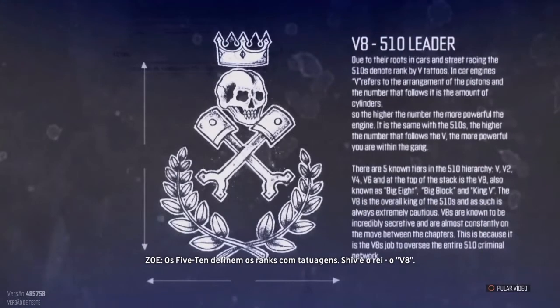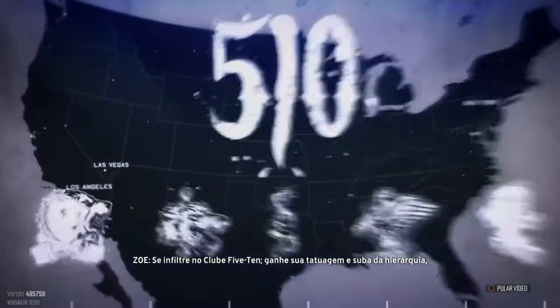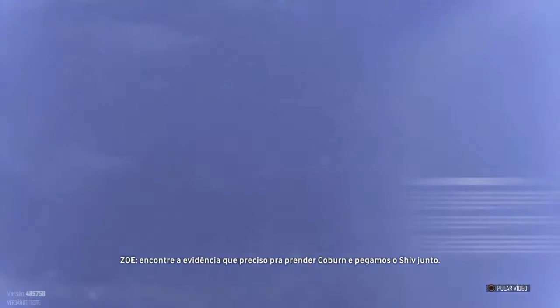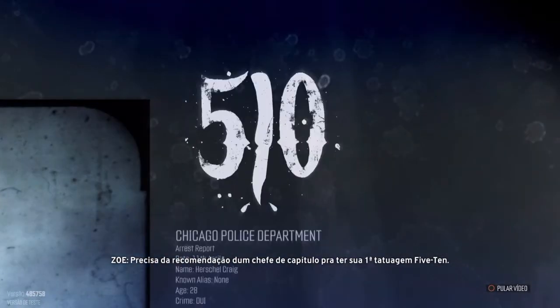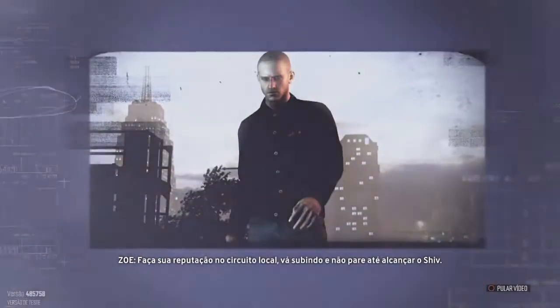Shiv's the king. The V8. Infiltrate the 510 Motor Club. Earn your ink and climb its hierarchy. You find the evidence I need to put Coburn away, and we'll take Shiv down with him. You'll need a pledge from a chapter head to get your first 510 tattoo. Make your rep on the local circuit. Get on that ladder, and don't stop until you reach Shiv.